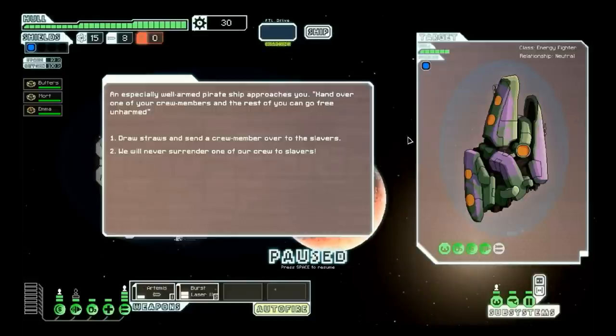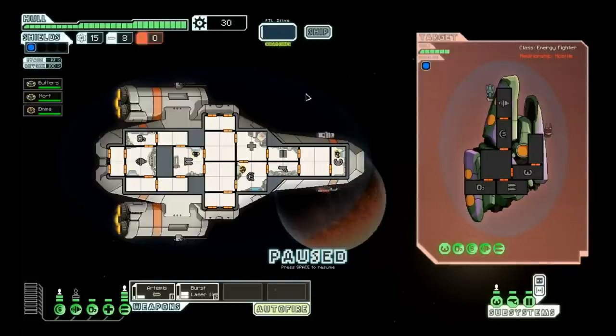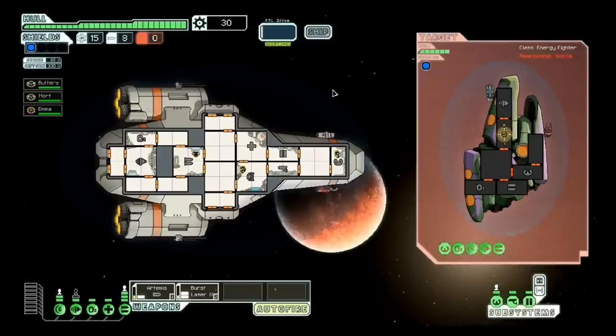Here we have an instance where we can choose whether we want to fight or not. In this case, we can give one of our crew members over to the slavers, or we can fight — which we're obviously going to do, because we never surrender to slaver scum. So here we are in the battle. Music changes. You can hit spacebar to pause, which is helpful if things start getting a little hectic. You can note the different types of weapons that the enemy ships have — you can tell what kind of weapon it is just from the appearance. The strategy we're going to use here: we'll use our missiles, which bypass shields, to take out their shield room. And once their shields are down, we'll hit them with our lasers in their weapon room to take out their weapons. After that, it will just be trivial — just taking out the rest of their hull.